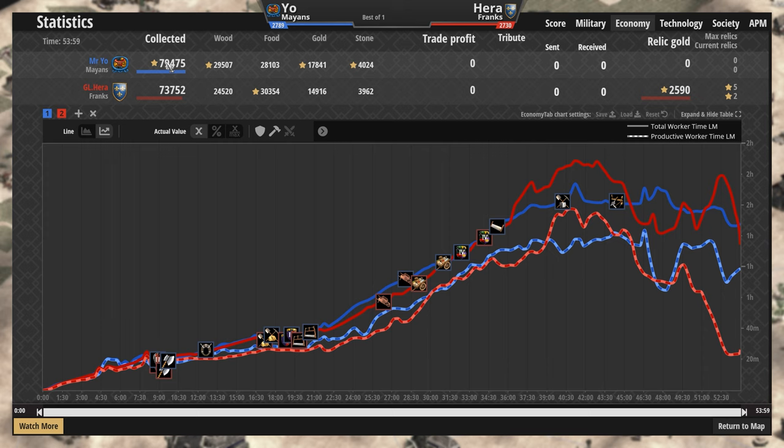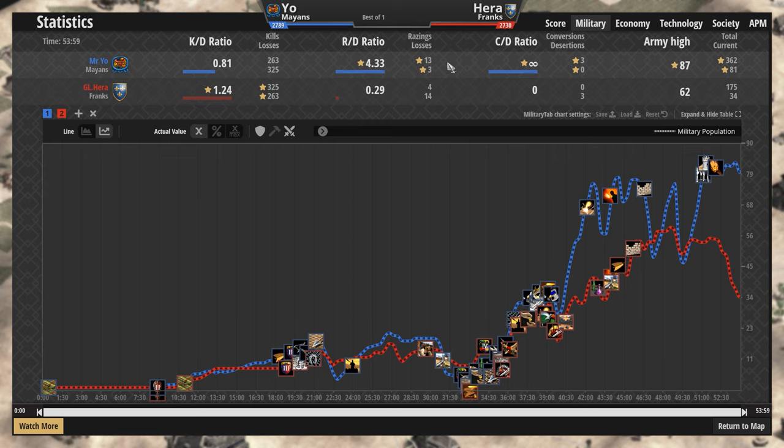Let's take a look at the economy — less than 10% difference in economy, although a good chunk of that is due to Hera having all five relics, even though he only ended the game with two. He had a little bit more food. Mysterio had a little bit more wood, a little bit more gold — so Mysterio just had a little bit more of everything, and Hera just had a lot more relic gold. Three conversions not playing a role.